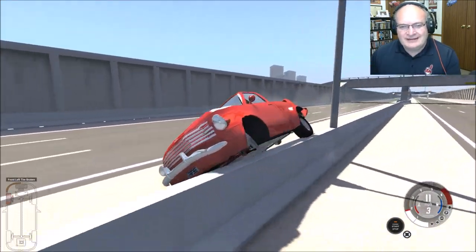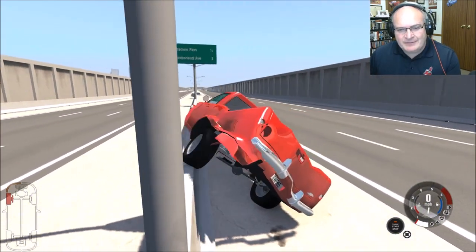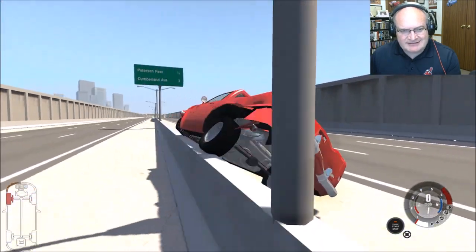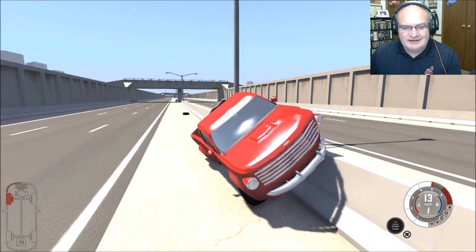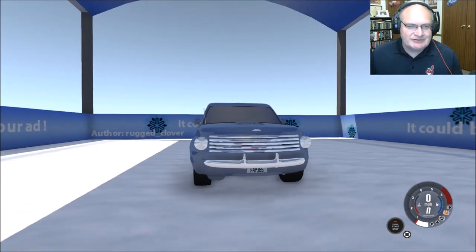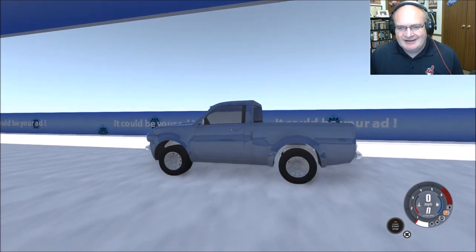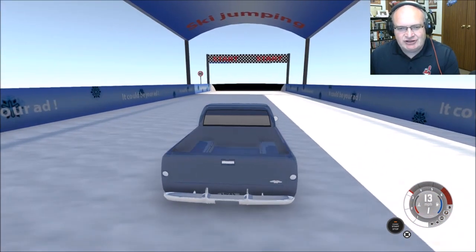These wheels pop off so so easily. And I know nothing about brakes and brake sizes and all that kind of stuff, so I have lots of learning to do, but so much fun, very very cool. Oh cool — it does actually change colors. I wasn't sure if it would. What's crazy is it almost blends in with the boards around the ski jump.